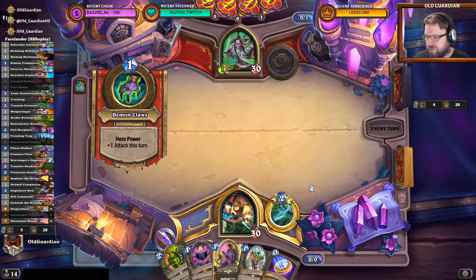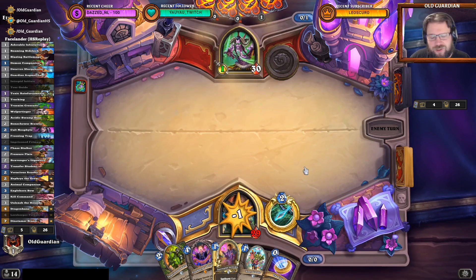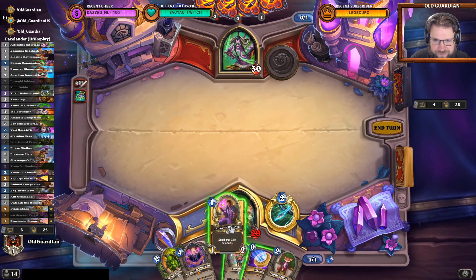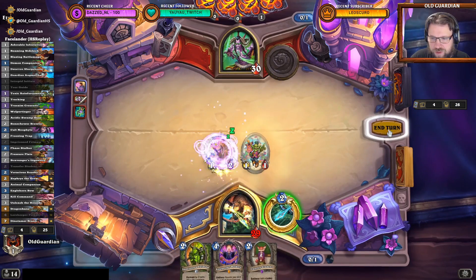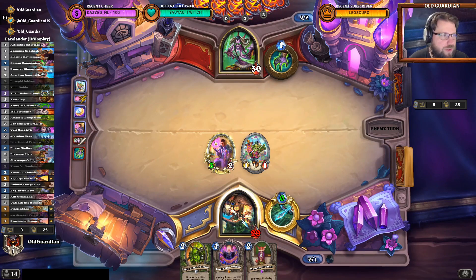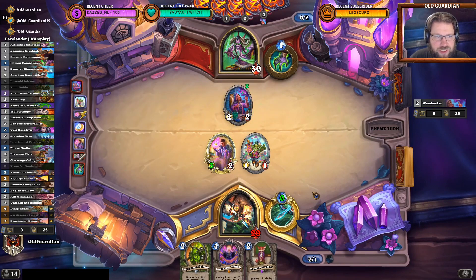So we're up against the Demon Hunter. I'm still having some problems with my mouse — we'll see how that works. Let's try to open up with this. I don't think there's a reason for me to use the hero power because I have things I want to do next turns with my mana, so I can conserve this zero-cost hero power until it's possibly actually needed.